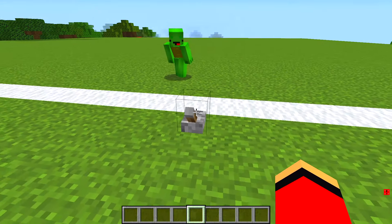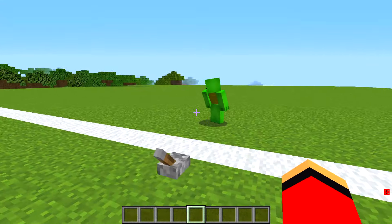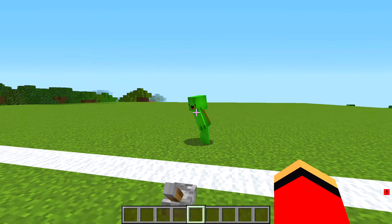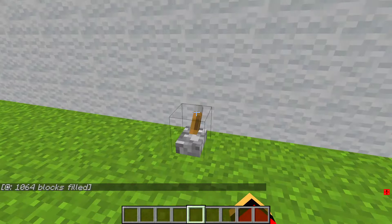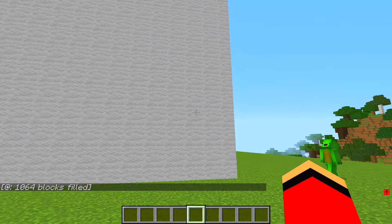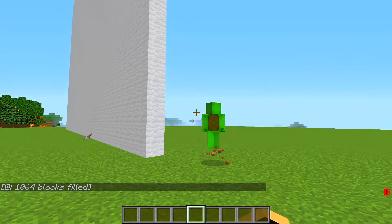There's just one last thing. You see that giant white line? I'm going to build on this side of it, and you can build on the other side. Our creations are meant to be secrets, so... Ta-da! This wall will stop us from trying to sneak a peek at each other's work. Great idea! Alright, time to get started!